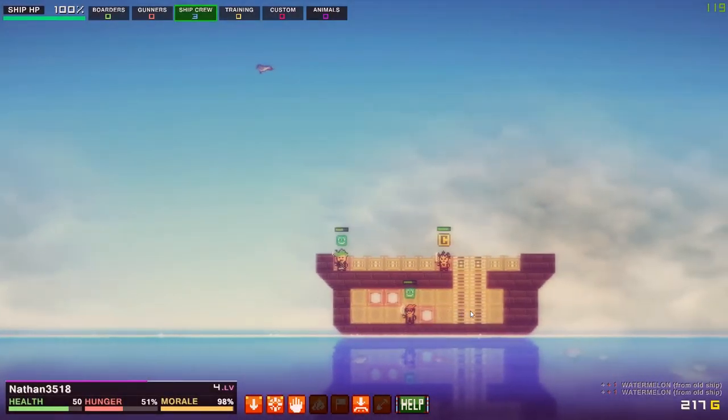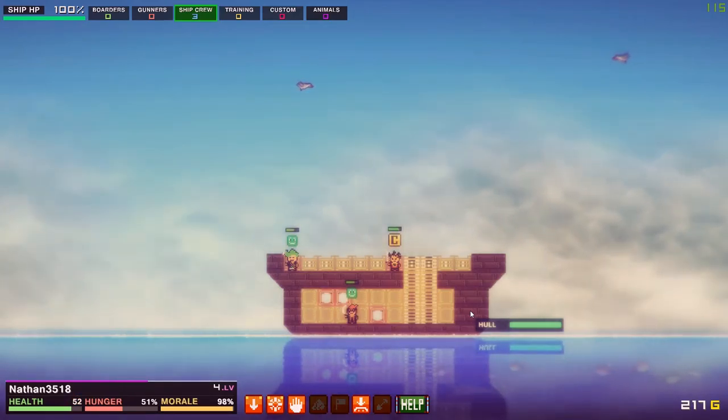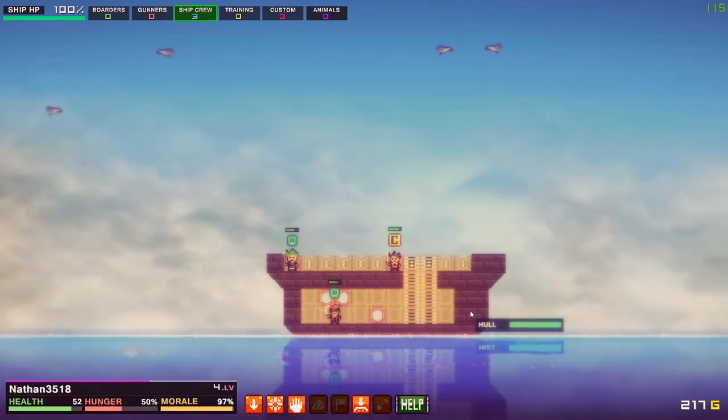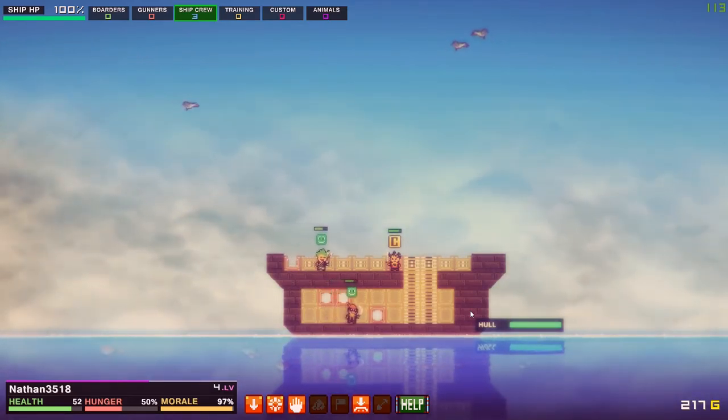Let's open this chest and end the episode. Inside: 40 gold and one small elixir — some good stuff! Let's capture this ship. I really hope y'all enjoyed this episode. If you did, please remember to leave a like — it helps me out a ton. We'll have a lot more episodes coming out in a few days, so be prepared, keep your eyes out, subscribe if you want to know when episodes come out, and I'll see you next time. Bye guys!